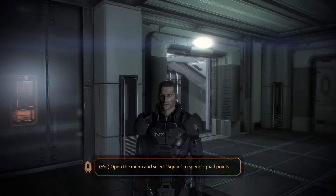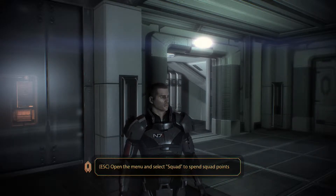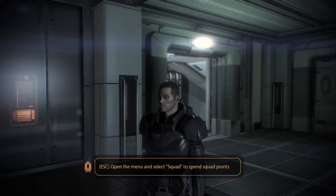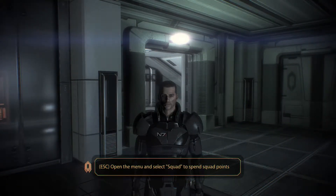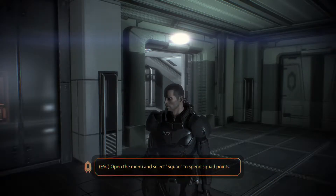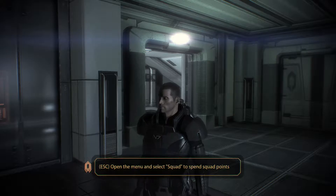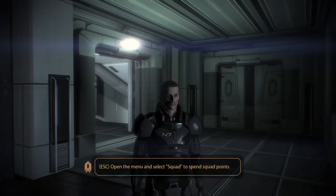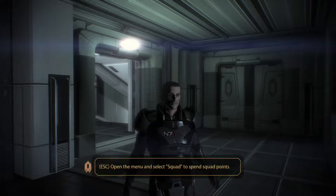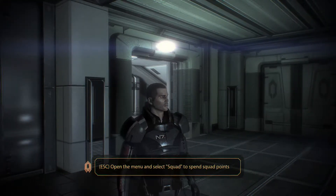Welcome back to Let's Play Mass Effect 2. I am Chuckles 2.0, and with us is Commander Gabriel Shepard. If you recall from last episode, we died. We were thankfully brought back to life two years later by the rogue former Alliance paramilitary group known as Cerberus — who we are not particularly fans of. We've had dealings with them in the past, and they have done some very questionable activities throughout their existence.